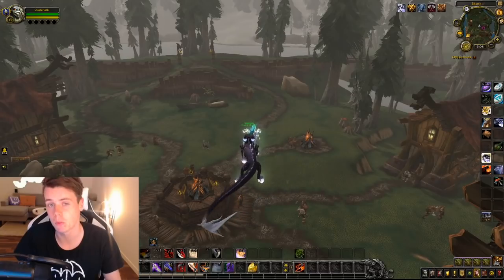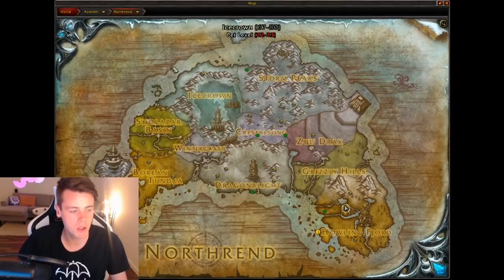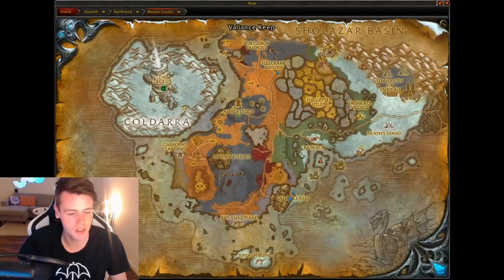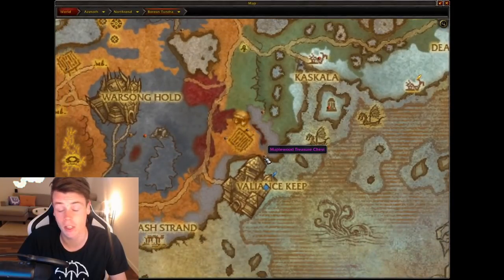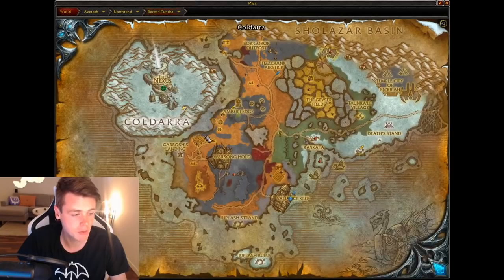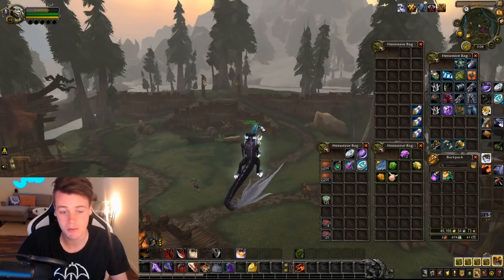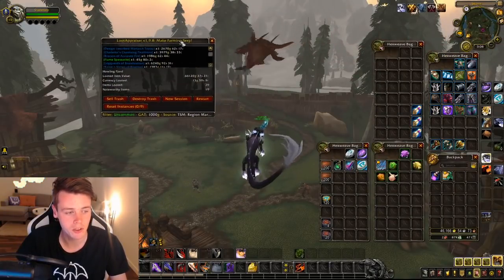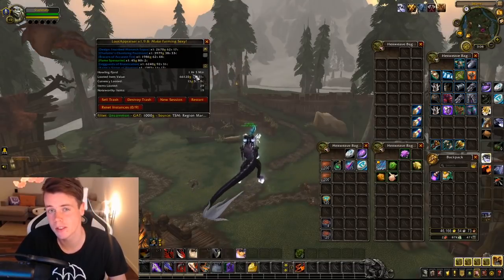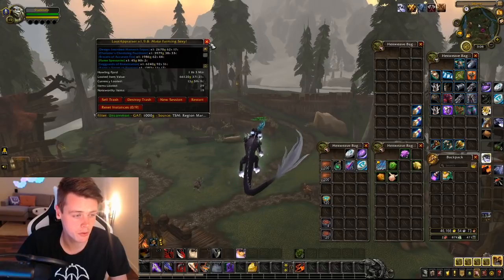What I mean by doing every chest — we're talking about the open world chests that can spawn. I went through every single zone and looked at every potential chest spawn, checked them all out, picked them all up, and calculated how many items or gold I made. The items I received are in my bag right here, and the total value came to 66,000 gold of market value in 1 hour and 3 minutes.